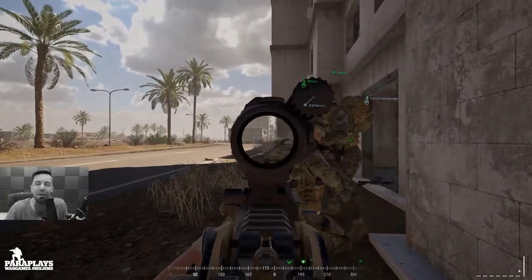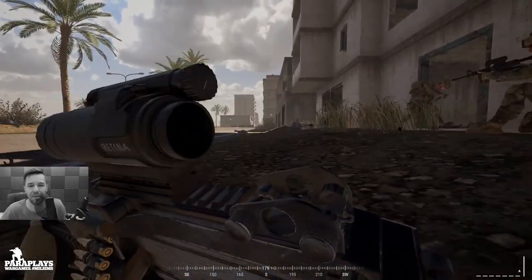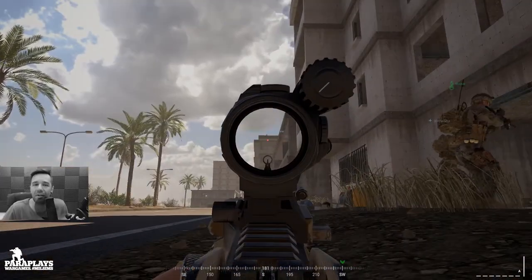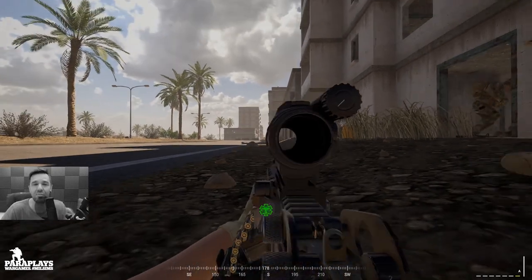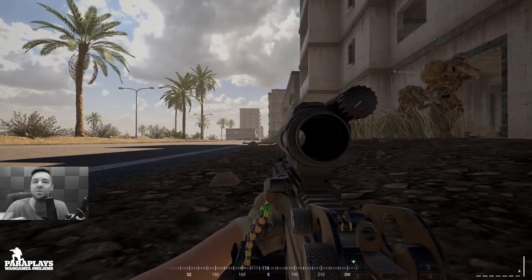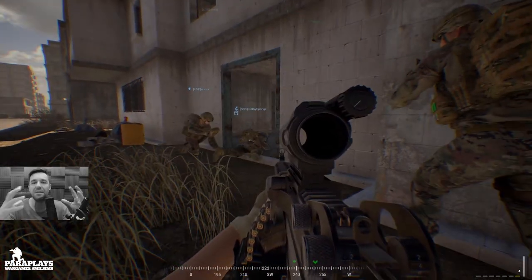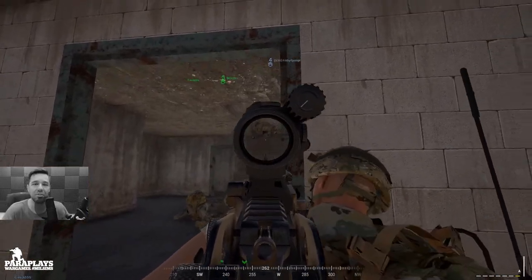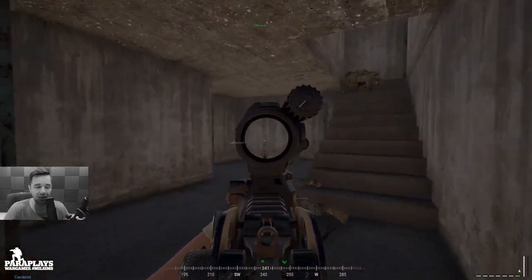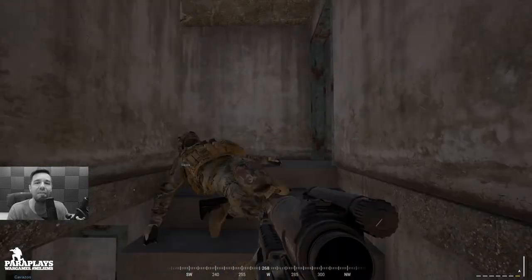After we eventually clear this building on the right we go in. Usually you would send the SAW gunner in first, but on a public server the communication and teamwork isn't really there — even though it kind of is. Squad, because it's quite brutal death-wise, does force you to get it together and move. It feels very much like Project Reality — not quite as brutal, but definitely that vibe.